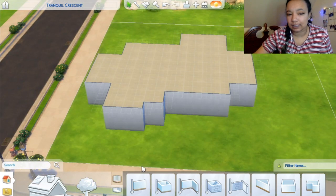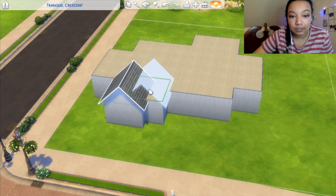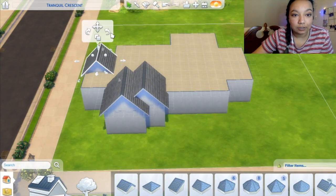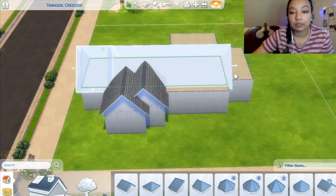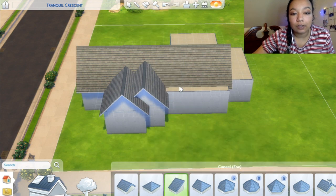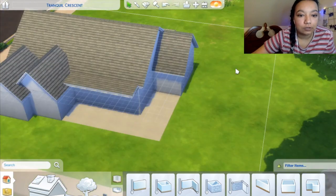For some reason, all my builds kind of look like Texas, and it really bothers me. I'm going to attempt to roof this, and hopefully it doesn't look awful. We're just going to put this. It's going to look awful anyway, because the inside is going to look bad, but it's the thought that counts. I don't know, it just looks stupid.